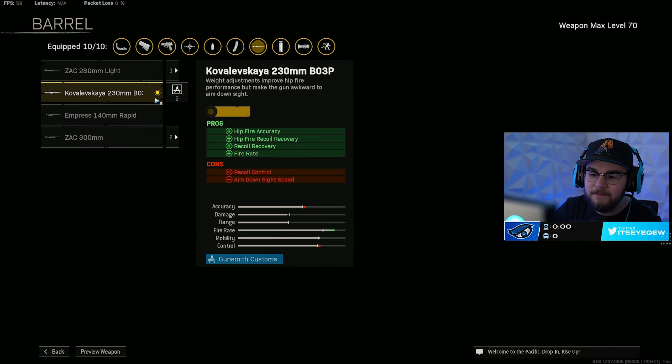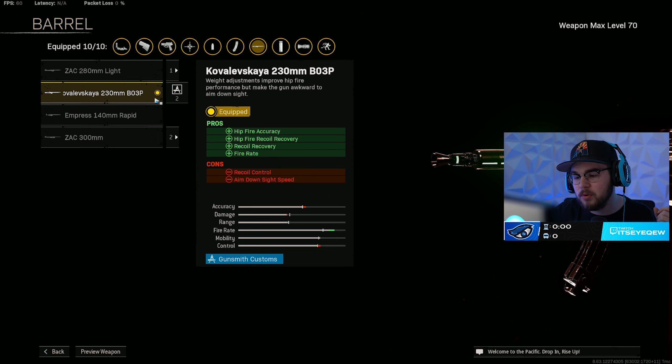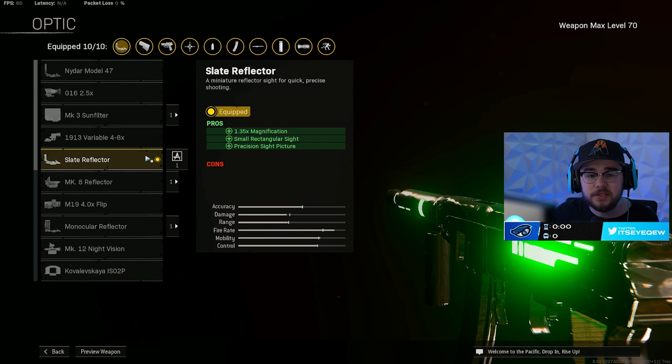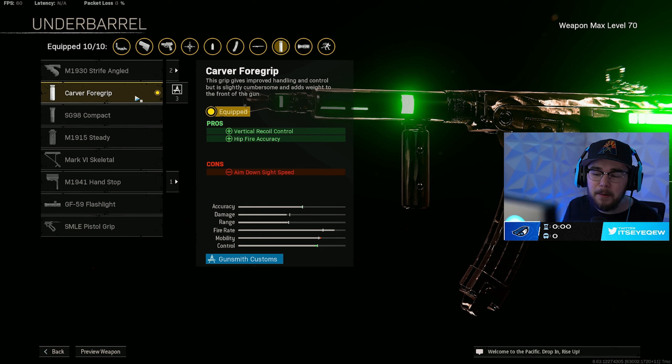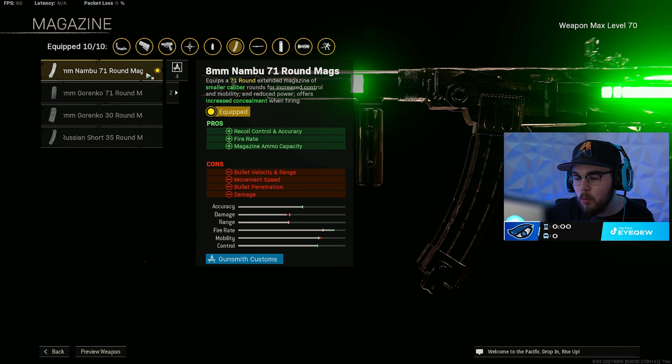For the PPSH I have the 230mm BO3P barrel giving you more hip-fire accuracy, hip-fire recoil recovery, overall recoil recovery, and that fire rate mixing with the Recoil Booster — which is absolutely ridiculous. This is a hybrid hip-fire build. Just like the Marco I'm running the Slate Reflector but that's personal preference. It's an SMG so I have the Remove Stock on it, making you a little faster and giving you even more hip-fire accuracy. The Carver Foregrip adds vertical recoil control and even more hip-fire accuracy.